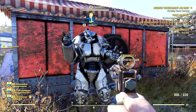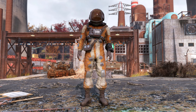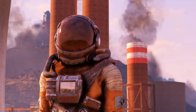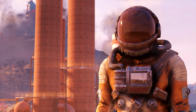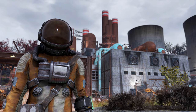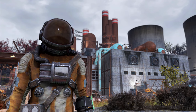A full suit of power armor gives a rad resistance of 1050, but the hazmat suit has the extra effect of granting 98% radiation reduction. Despite granting less radiation resistance than a full set of power armor, the hazmat suit will be more beneficial and more protective in radioactive areas and against radiation damage. Radiation damage is a damage type — if you remember in Fallout 4 there were weapons like the gamma gun that dealt radiation damage.